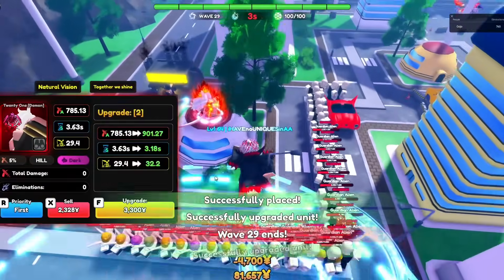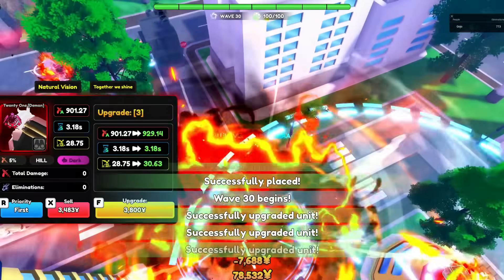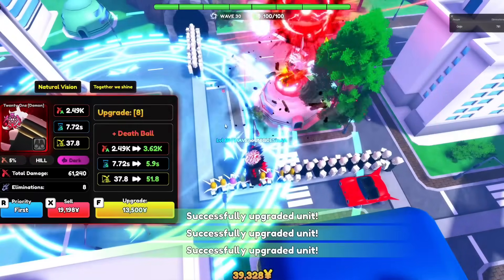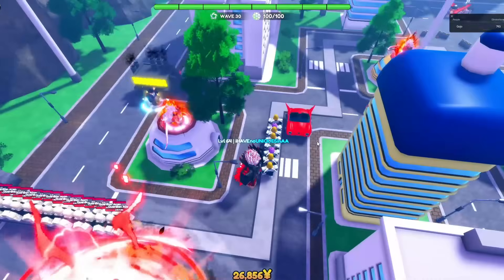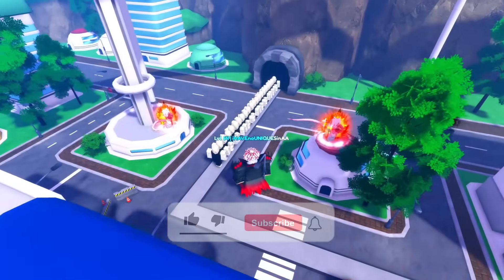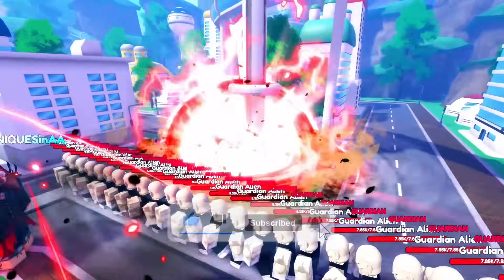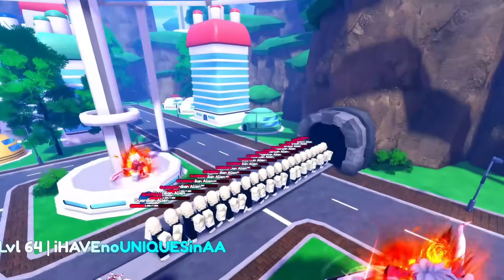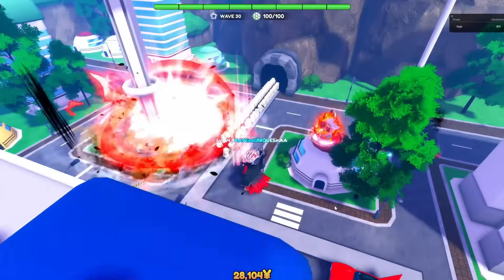21 Demon's first passive, Natural Vision, gives 21 20% more range on placement. Her second passive, Together We Shine, gives the first 10 units within 21's range 15% more range, which is an extremely good support buff. 21 Demon is obtained from the West City Legend Stage 2, with a 0.75% chance.